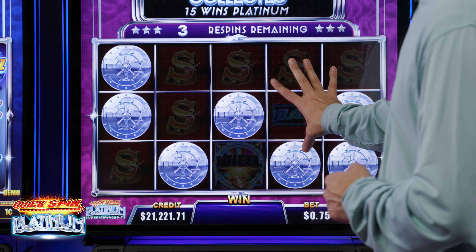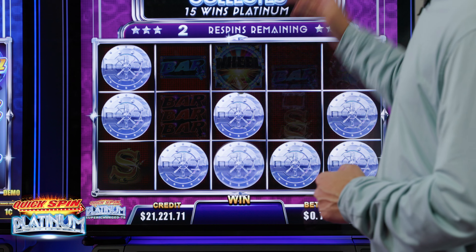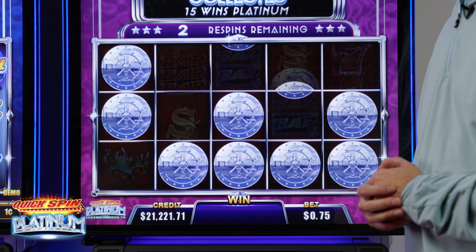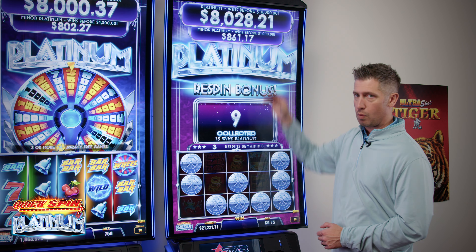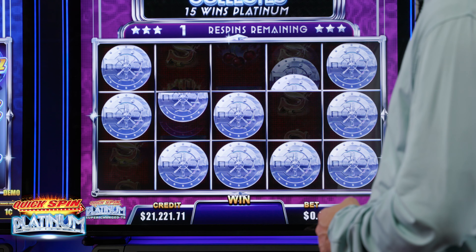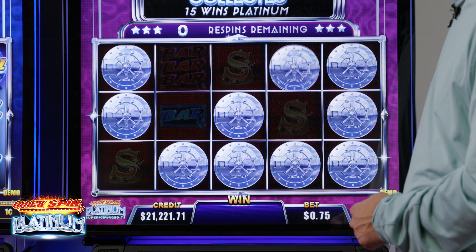Win befores are really synonymous with Ainsworth products over the years. In this case, 8,000 hit before 10,000 and 800 hit before 1,000 — both of those are SAPs. All of these games in the Platinum series are set up as standalones to give players on a bank plenty of places to chase, plenty of shopping opportunities to find the best value they feel they have a chance of winning.